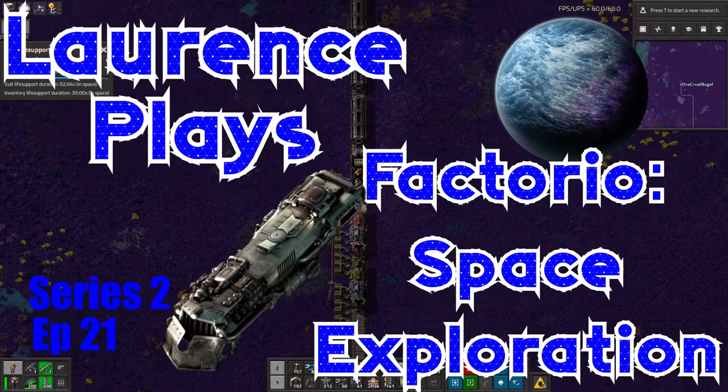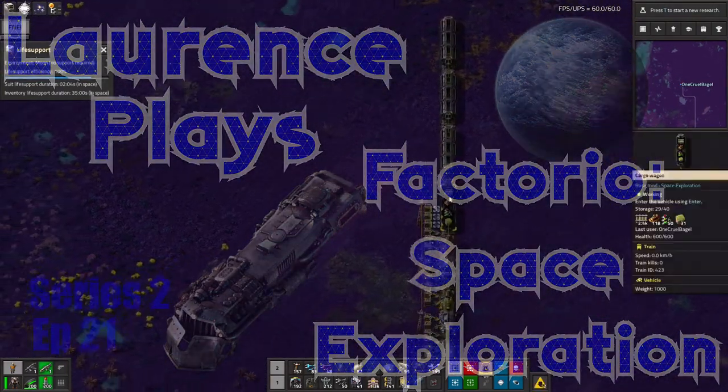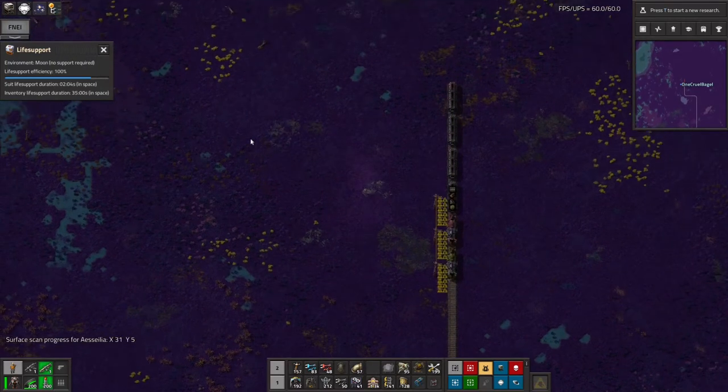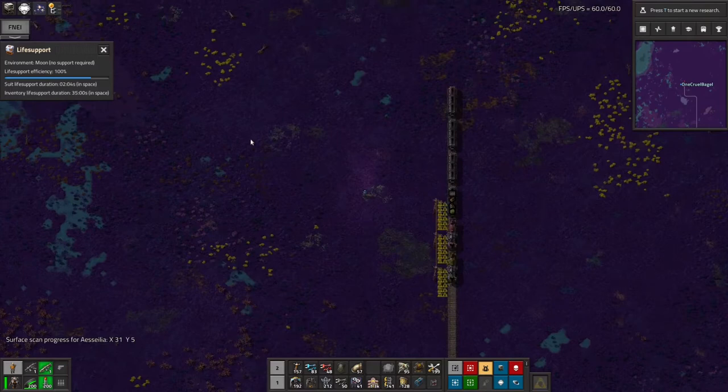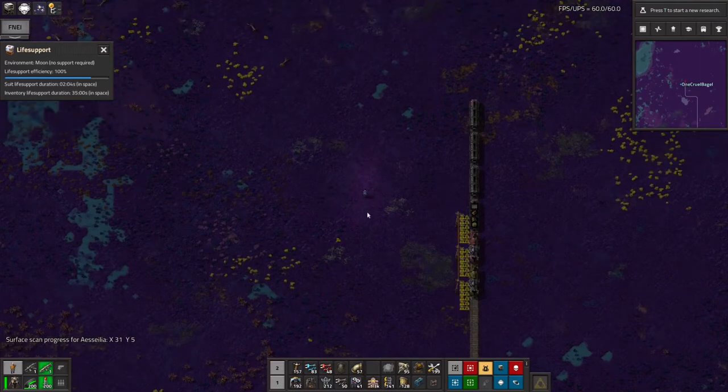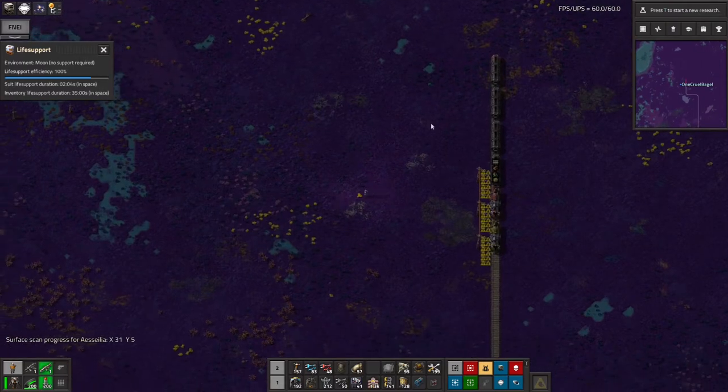Hello everyone and welcome back to Lawrence Plays Factorio Space Exploration. At the end of the last episode I'd had a rather spectacular landing around about here on my new Holmium planet, and because it was my first trip here the rocket didn't have anywhere to land, so it landed spectacularly and scattered everything over a wide area all around here.